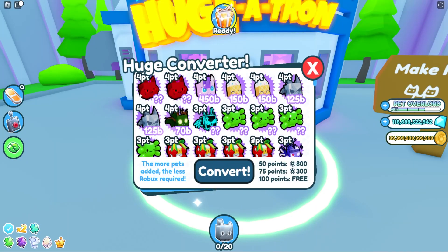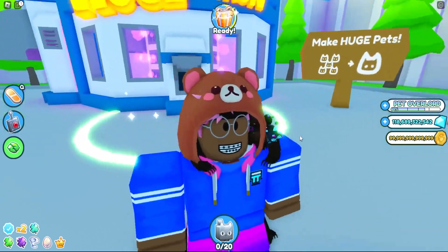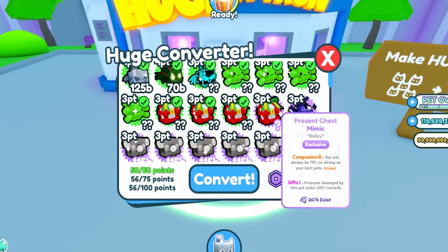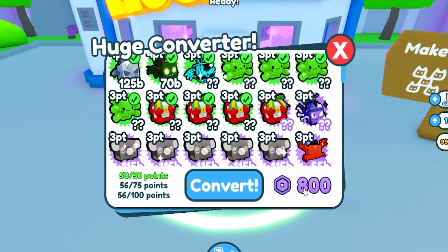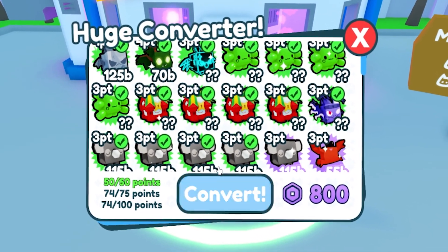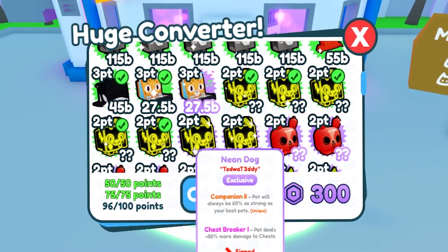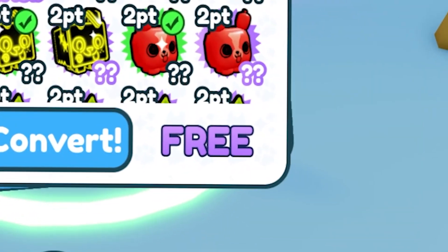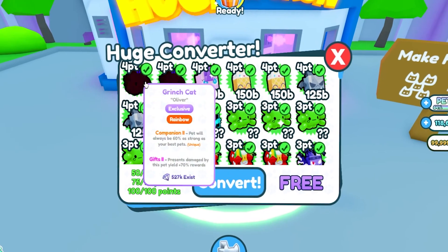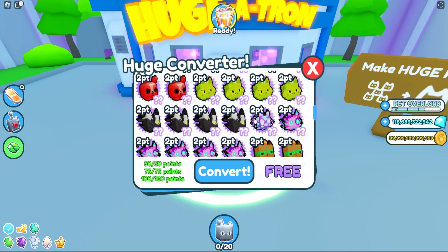Only paid exclusives actually matter here, so this update is kind of semi-pay-to-win in a way. We're just gonna try anyway. There's our first 800 — we just reached 50 points. We're actually really close to 75 points, we're nearly there, we're sacrificing a lot of pets. There we go — we just hit 75 points and 100 points! Now we're about to do this for free, but we're sacrificing a load of pets, especially our rainbow grinch cats.